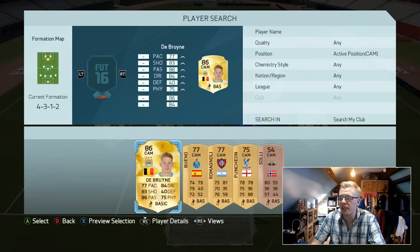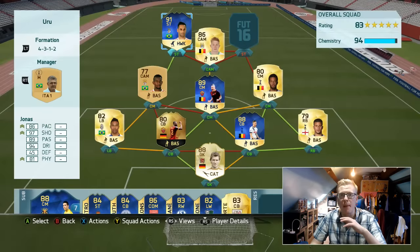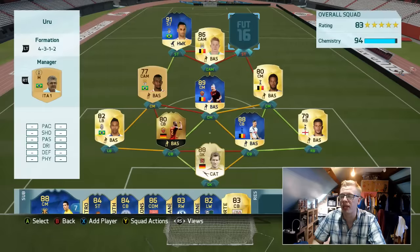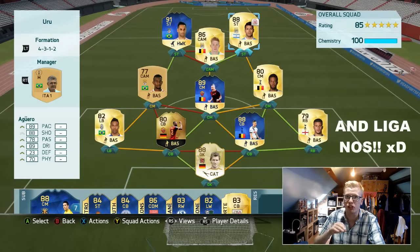Moving into the attack - in the CAM position we have got Kevin De Bruyne, absolutely love this guy on this year's FIFA as many of you will know. And then up top we've got Team of the Season Jonas. Absolutely amazing striker - he got four goals and three assists in the six games that I played. I won this tournament on my second attempt; I got knocked out on penalties in the first round first time. Then partnering up with him we have got Sergio Aguero. It's basically Serie A and Premier League, so nothing too outlandish, but the team played incredibly well.